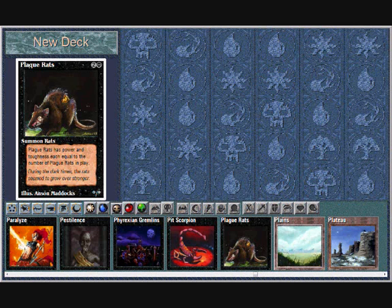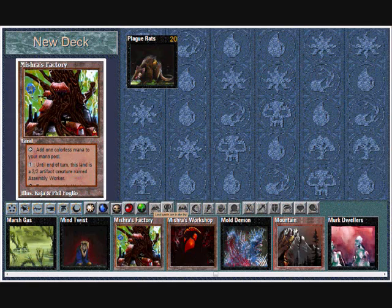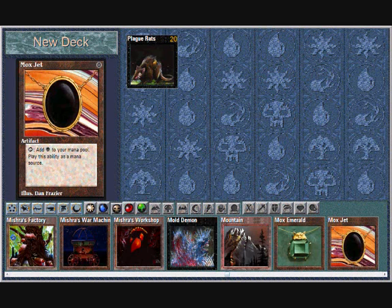We're going to start off with quite a few Plague Rats — 20, that sounds good. If you don't know, Plague Rats are 1-1 creatures to start with, but for each extra Plague Rat you put down they increase by 1-1. So if you have 2 it's 2-2, 3 it's 3-3, 4 it's 4-4.